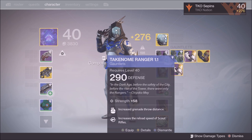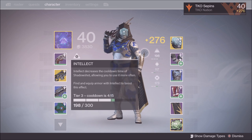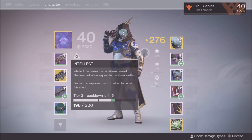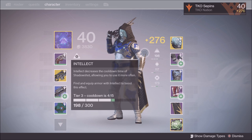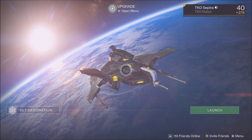Once you get one character leveled up — like this character is at 301 light — grind the heroic strikes on your main high-level character so you can get through them fast, get the buff I told you about, collect all the blue engrams, then transfer them to your second character and open them there.